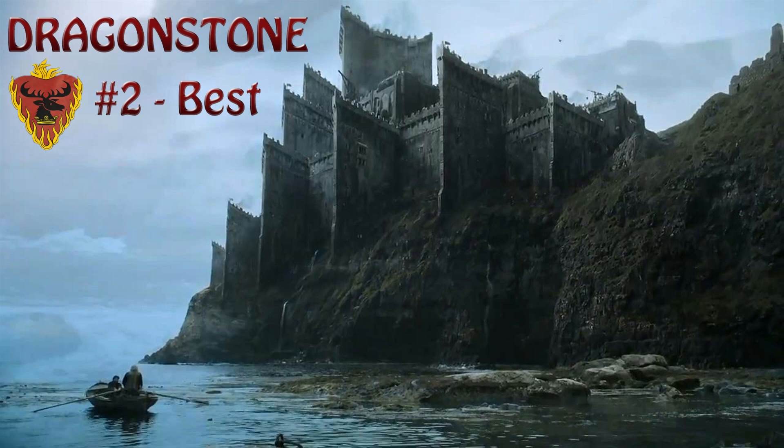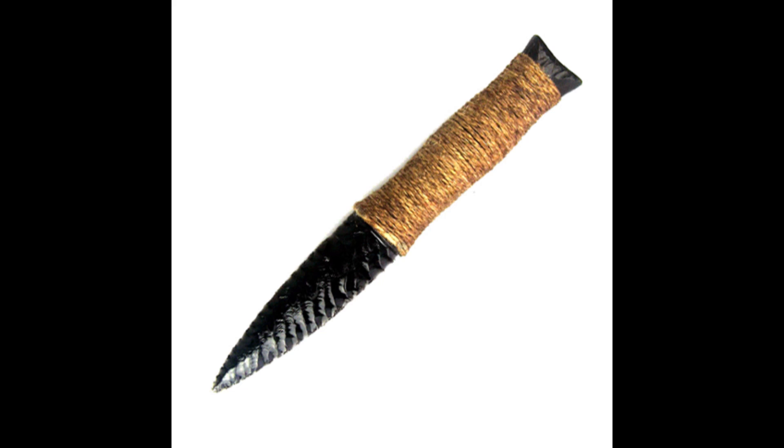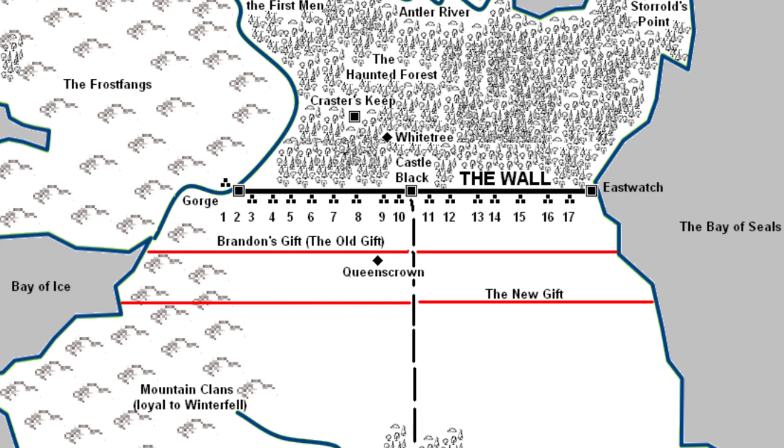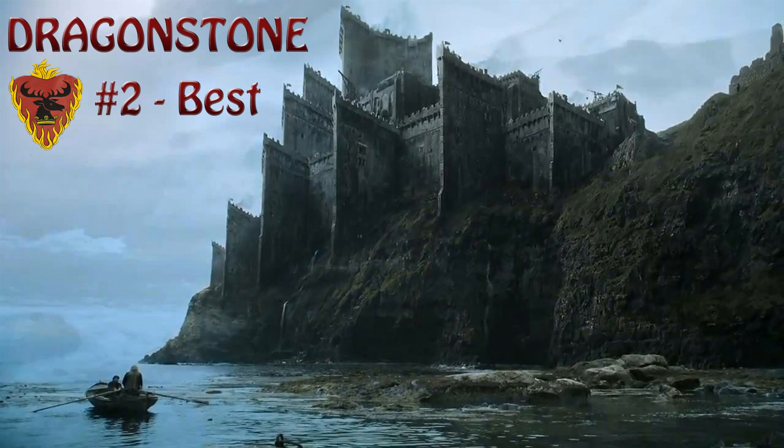Our runner-up for best is Dragonstone. It sits on a gold mine of dragonglass, the substance that can kill White Walkers in their tracks. Not only that, but Dragonstone is an island. It's one thing to freeze a little bit of fresh water around Riverrun, but if the White Walkers could freeze a couple hundred kilometers of saltwater, they would have used it to get around the wall a long time ago — so they would have to get out there by boats one at a time. But regardless of this being the only place with a concrete offense against the enemy, there's still one place that you guys voted higher than this.